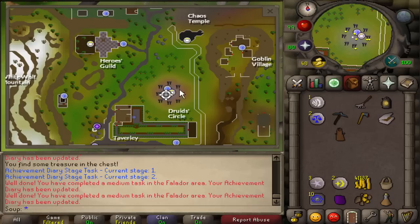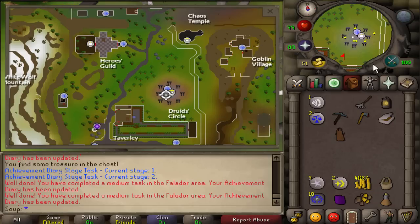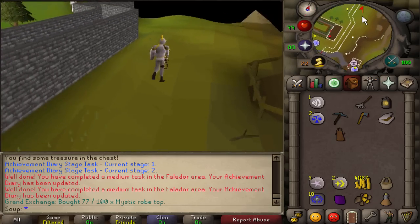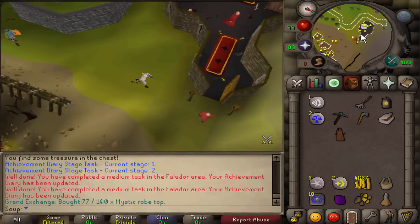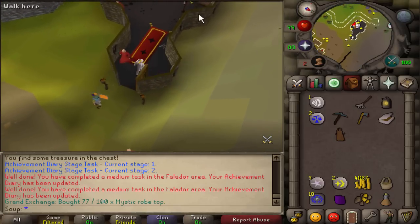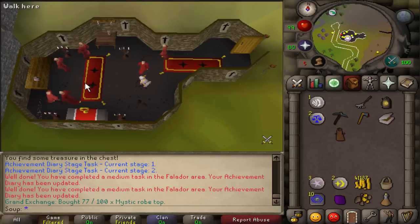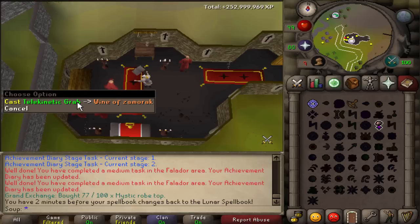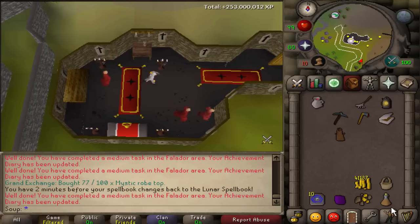Now we head to the Chaos Temple. Go south out the gate and run back up north. Make sure you don't attack anything up here. We need to Telegrab a Wine of Zamorak from the table. If needed, use spellbook swap to switch to the standard spellbook. Use Telegrab on the Wine of Zamorak and that completes another medium task.